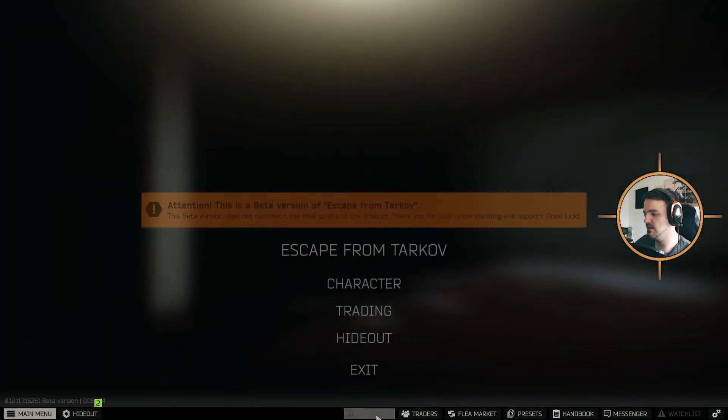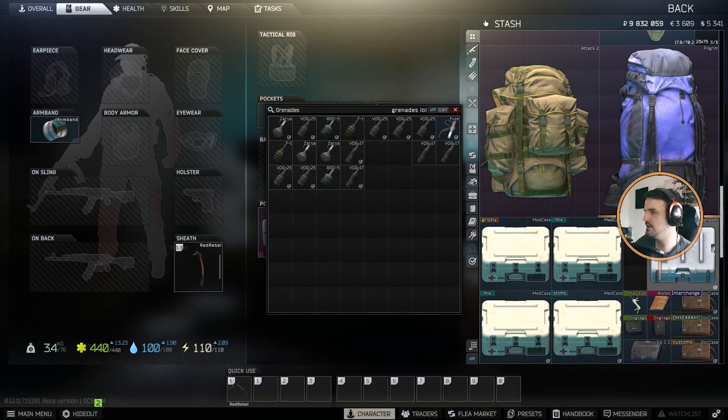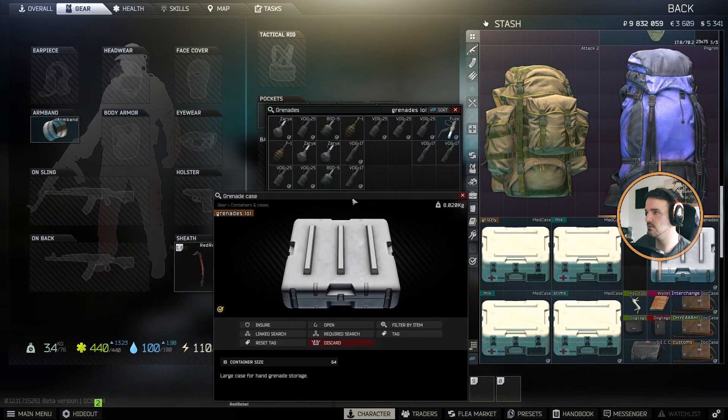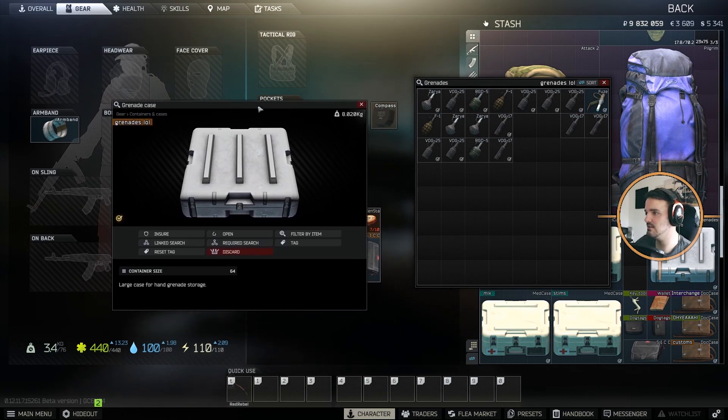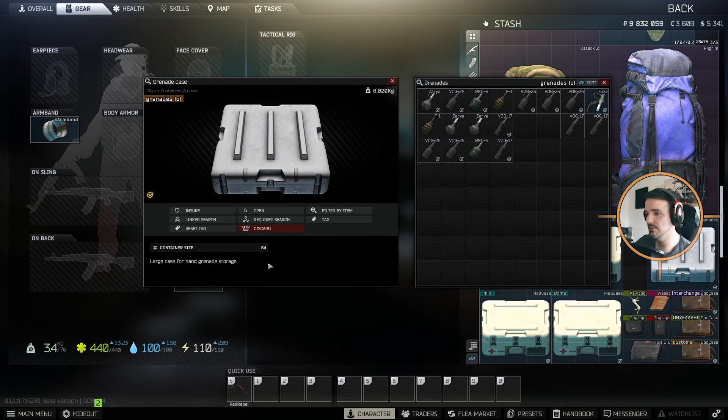Now the grenade case. Let's go back to my character. I only use one. It holds obviously grenades — all types of grenades — and even for example a fuse, which is a barter item for a grenade. It is a 64-size container.